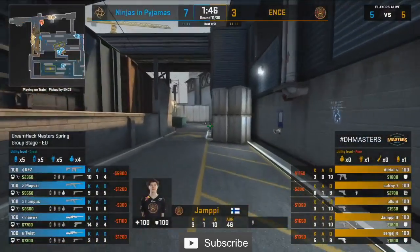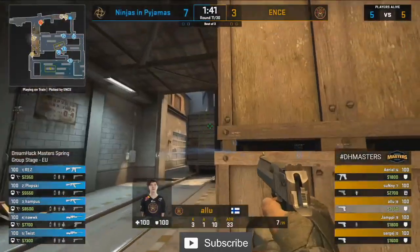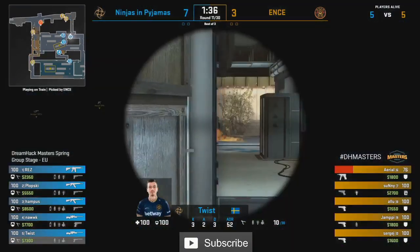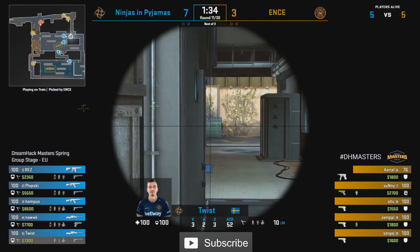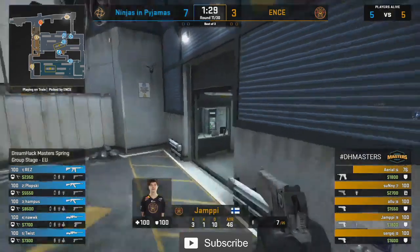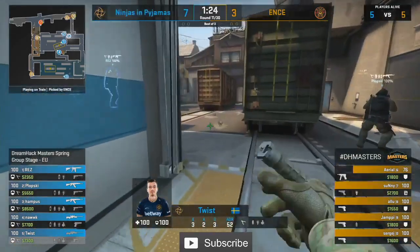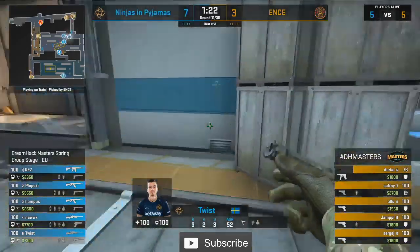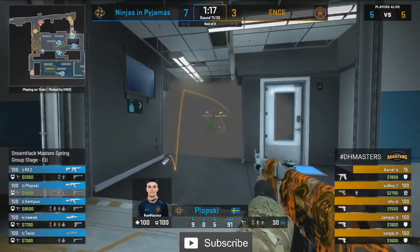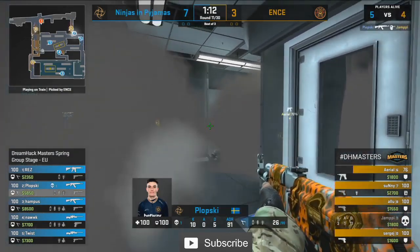7-3 for NIP — they are holding a considerable lead. CT side of map, of course. Hey, we know Finns love comebacks on Train. Havu — the Finnish esports organization — put out a great tweet recently. It was about how many times they go down like 13-2 on this map and pull CT comebacks. They've done it like six or seven times. So definitely a viable option here, friends — even if they get reamed out in this first half, they can certainly pull things back. But right now they're not looking too good.